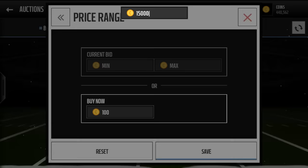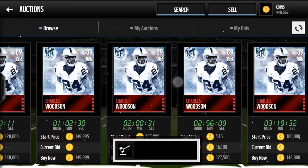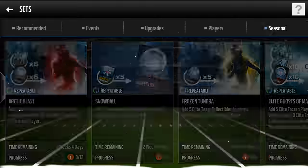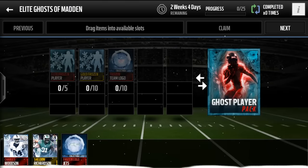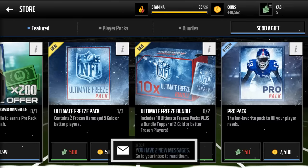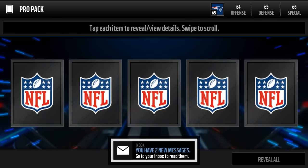I also got the 83 gold guy. I'm gonna try and get you guys me opening up that set. He'll sell for around 120-130k. I'm gonna try and get you guys this set done, that'll be pretty awesome. I'll keep grinding out my method and see how many coins I can get. Let's open the next pro pack. That was a sick pack, I'm very happy with that.